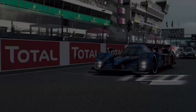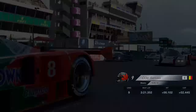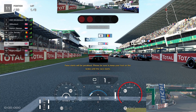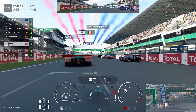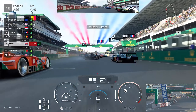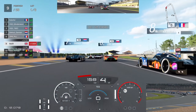Welcome back to another video on Gran Turismo Sport. We're back with FIA highlights at Circuit de la Sarthe in Group 1 — this was the FIA Nations race. The popular cars were the Mazda 787B, the Porsche, the Audi R18, and the Peugeot. In qualifying we managed to get a penalty, which meant our lap wasn't particularly great, but we still managed to qualify in P11.